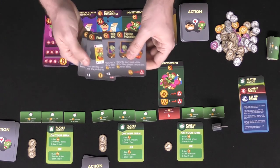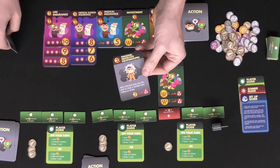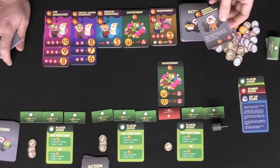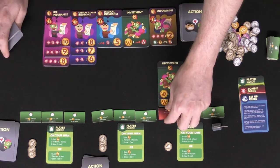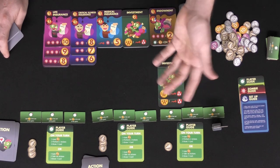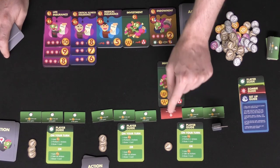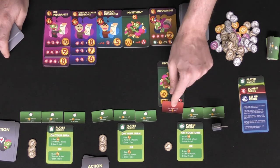Another thing too is if you have PPE gear — personal protective equipment — you can spend the two currency provided that you have it and discard this card to prevent yourself from losing that life. Maybe you want to lose the life, maybe you don't — the choice will be up to you based on if you have the currency in order to do so.